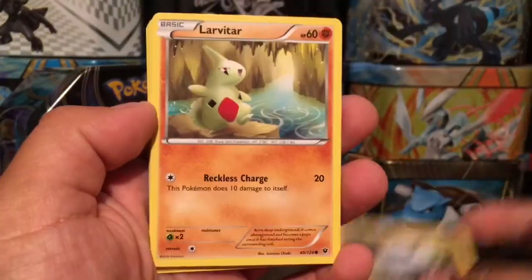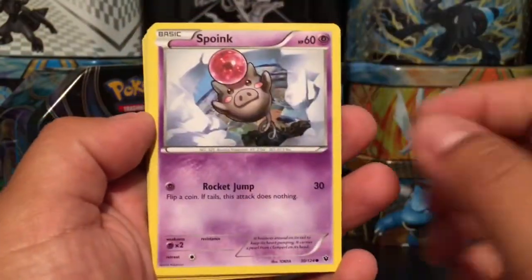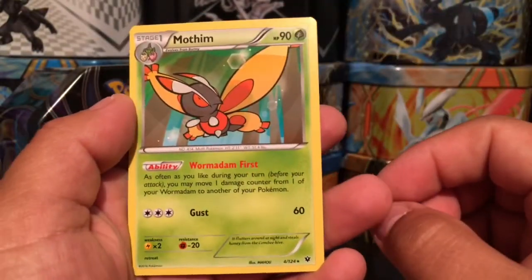We have a Carbink. Also guys, don't forget to check out all the links in the description — links to my Instagram, Facebook, Twitter, and Twitch account. Wherever you want to follow me, I'm there. Here is an Energy Pouch and a Mothim, which is a rare non-holographic card.